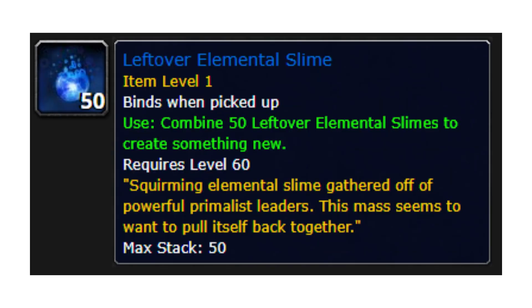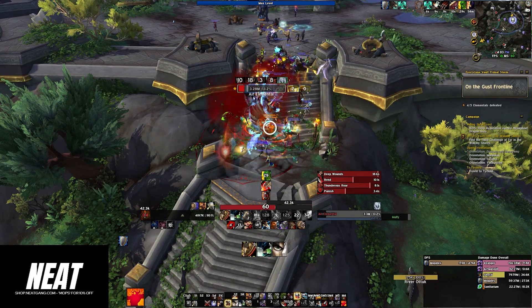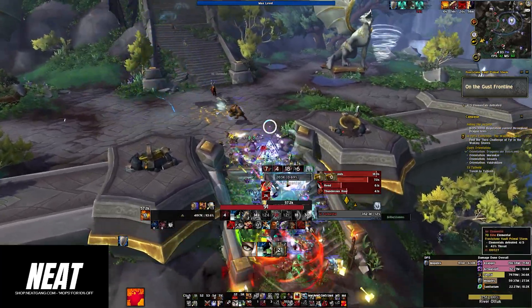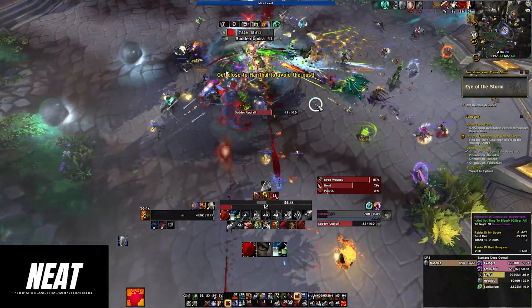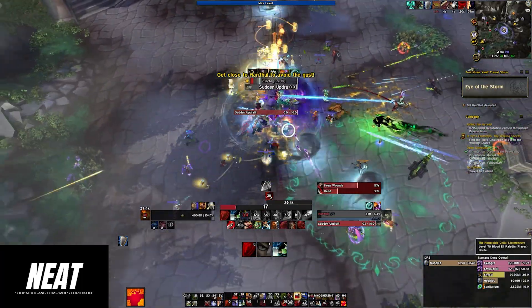But where can you get this slime? The answer lies in the primal storm events in the Forbidden Reach. These events occur every couple of hours, and all you have to do is kill 5 elite elementals. The final bosses in these events drop between 0 to 5 leftover elemental slime each.